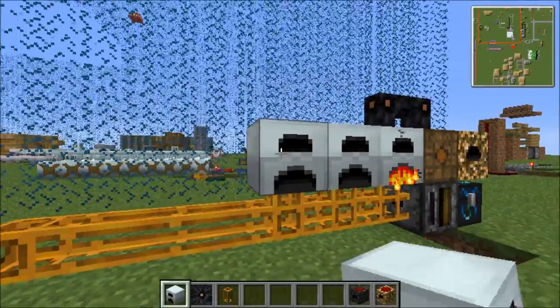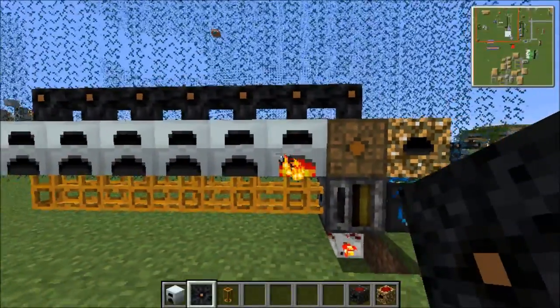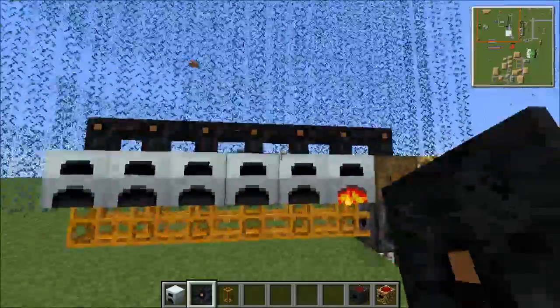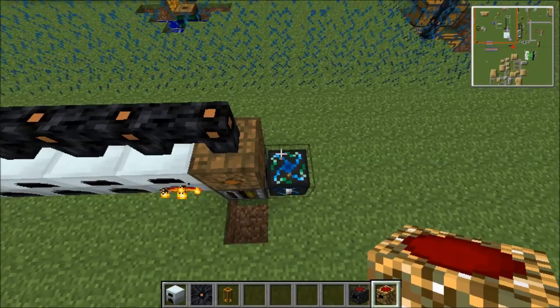It's quite a fast device, but if you want to speed it up you can increase it by using the same setup — adding more generators, more item pipe, and more wire. Once this one fills up it will go to the next one, to the next one, until they're all filled.